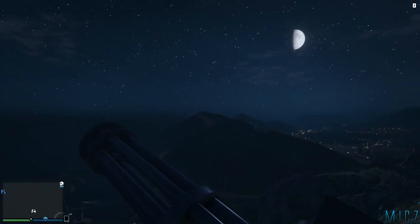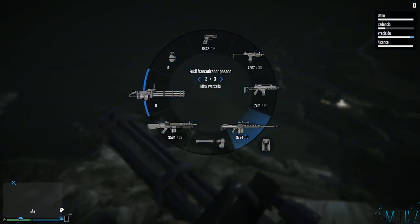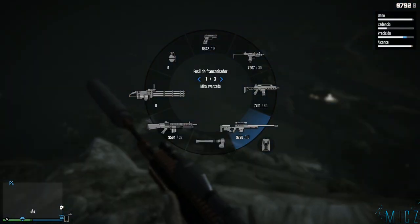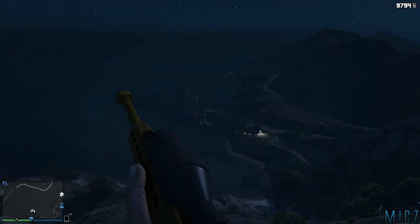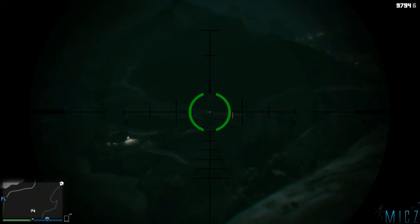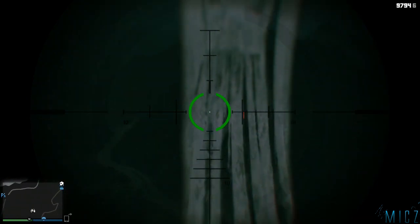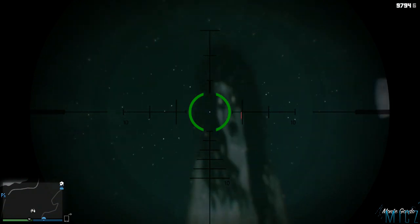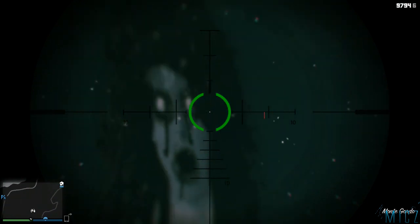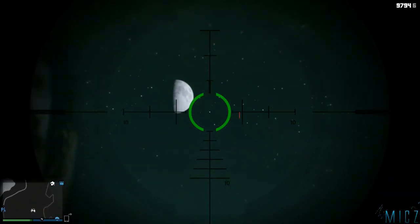Estuve mirando un poco al cielo con el francotirador para ver si encontraba algo interesante. Seguramente metan más parches porque había momentos en los que las texturas no cargaban — imagino que son errores de que acaban de sacar el juego. Encontré un bug: si cogemos el francotirador y apuntamos, el juego detecta como que estás alejándote, y entonces el fantasma vuelve a aparecer. Por eso aparece ahí.